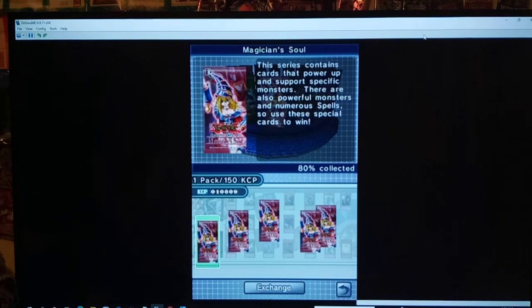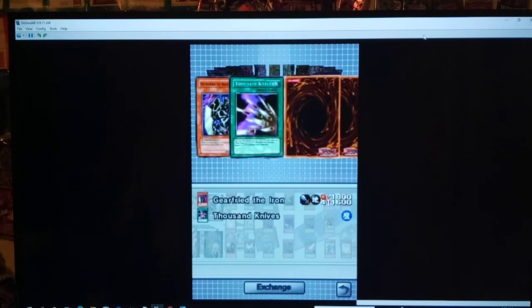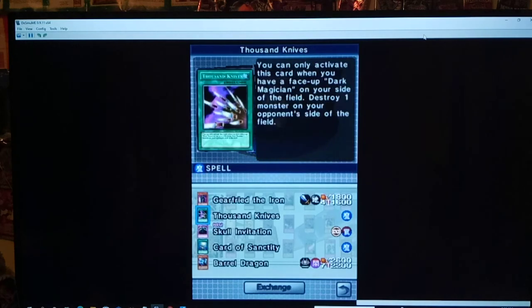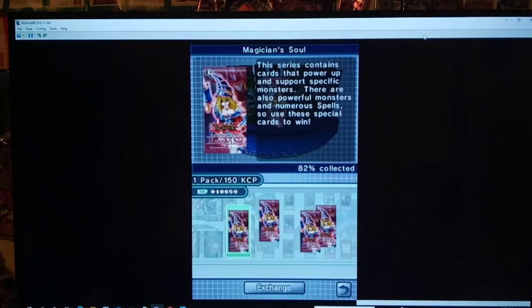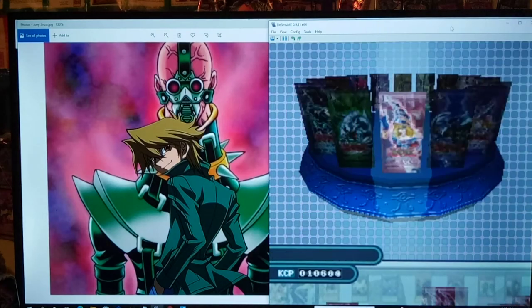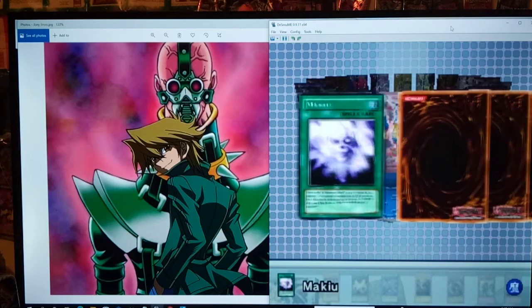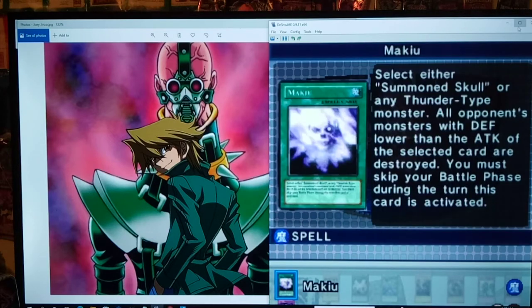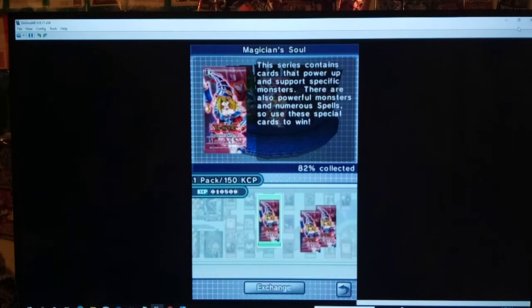Magician's Soul packs next — we got five of these. So far pretty good luck. Skull Invitation lets you burn. And we get Barrel Dragon — which is really good, I already have a couple. Mirror Wall is honestly pretty solid, as is Tribute Doll — I think Tribute Doll only works on level 7, but it's pretty good. Morphing Jar #2 — what I like about it is not only can it mill, but it basically ends the battle phase anytime it's flipped because all the monsters that are special summoned come out face down. Very good card.